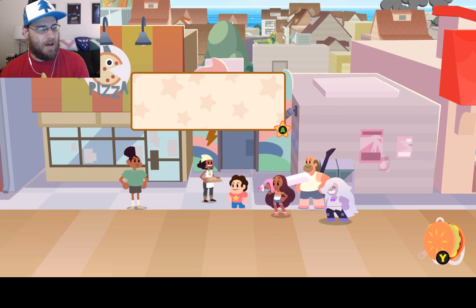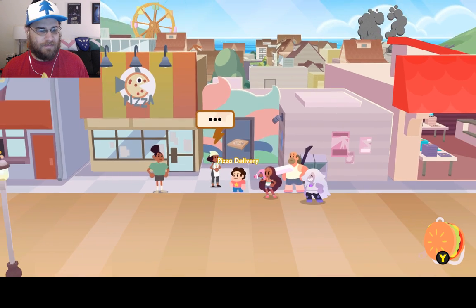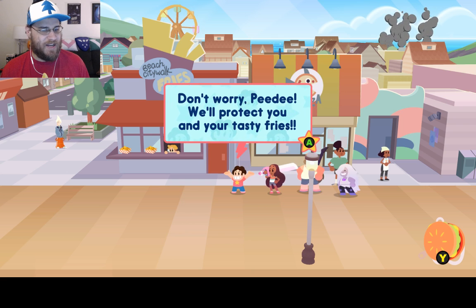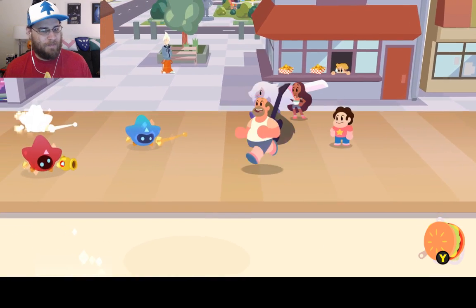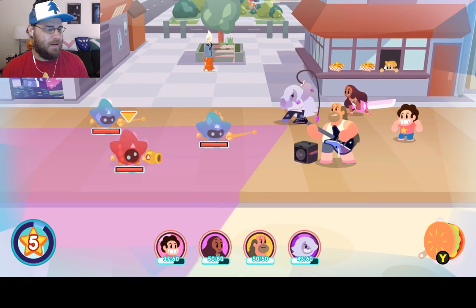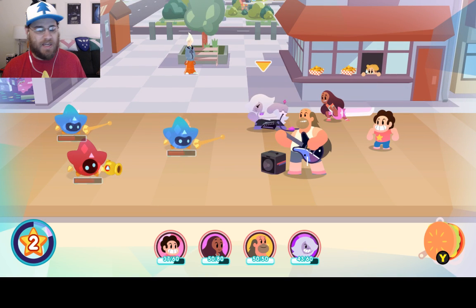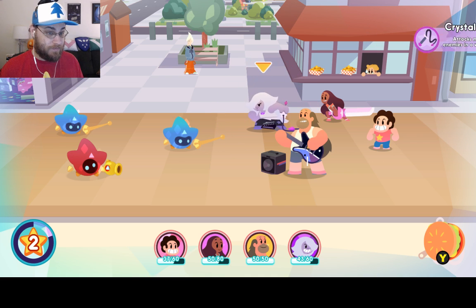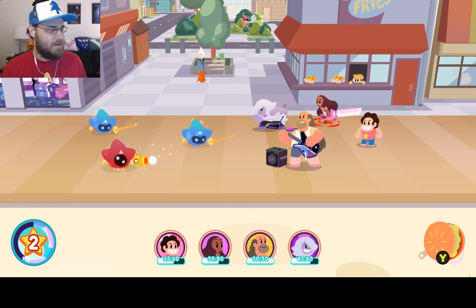Yo Steven, I've got another delivery I could use your help with — this one's for Vidalia. Can you scoot on over to her for me? On it like a bonnet. Steven, monsters! Don't worry Petey — we'll protect you and your tasty fries. Hey light guys — no one messes with the fry shack. This is another area where party positioning can really screw you over because sometimes Amethyst is just out of position where she can't target everybody with her whip. In this case it's alright, but sometimes that can screw you.